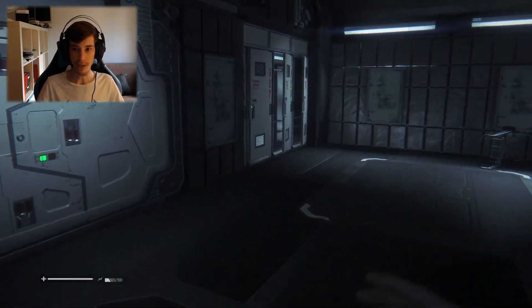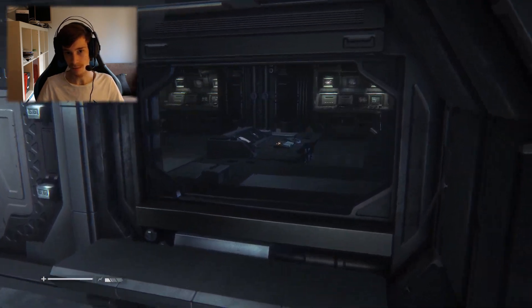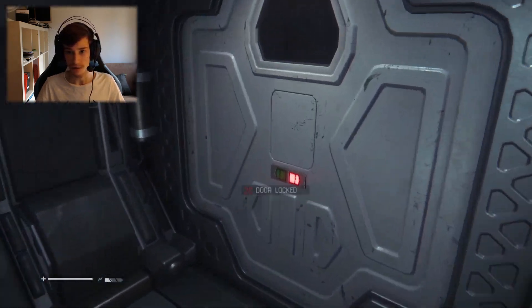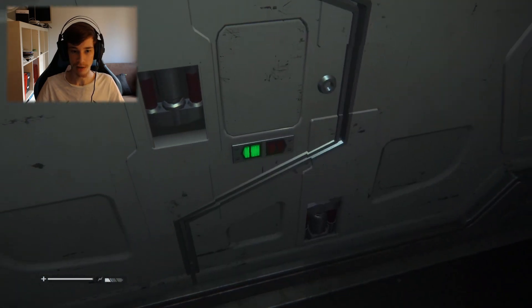So there might be like a terminal around where I can get the passcode from. But for the moment it doesn't seem like a confined one. I'm guessing it's going to be somewhere inside these rooms. Door locked, I cannot go through there. How about this one? This seems to be open — it's got a green light.